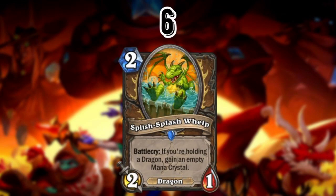At number 6 is Splish Splash Whelp. I think this card is going to see a decent amount of play. Druid is doing relatively well right now in Wild, though it's taken a little dip since the Rake nerf. Overall, this card slots right into that deck — Breath of the Wild still sees play, and this fits especially for Highlander Druid. That's why it's at number 6.